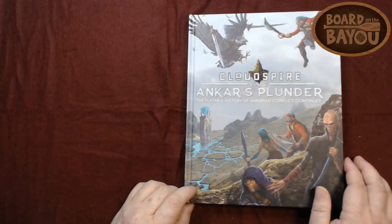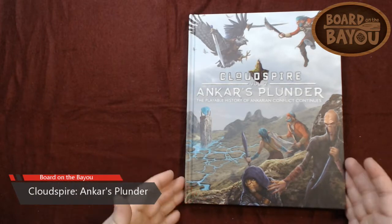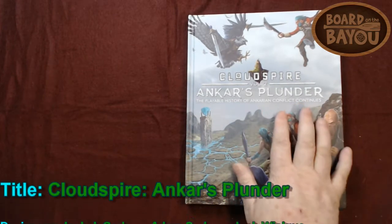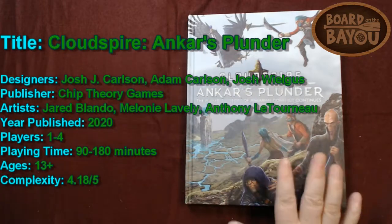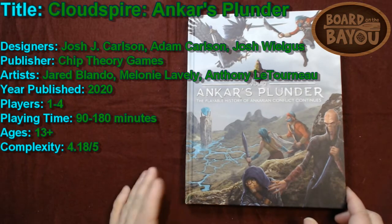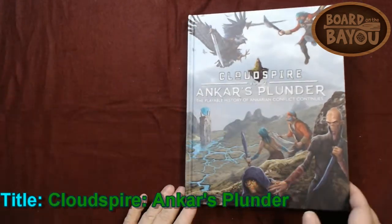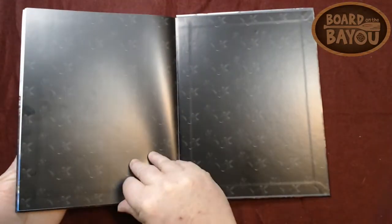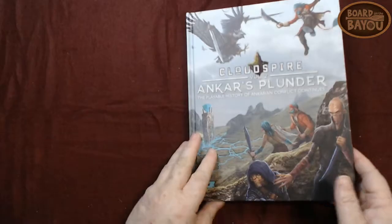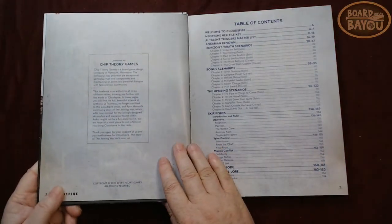Hi, this is James Scott from Board the Bayou. This episode I'm going to do an unboxing of the Cloud Spire Anchors Plunder — it's the new book with the scenarios. I want to give people an idea of what actually comes in the book. It's 184 pages and I don't think there's anything too spoiler-y in here.